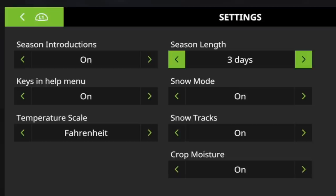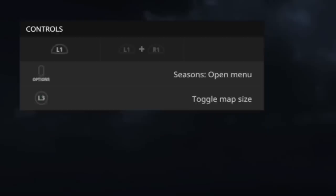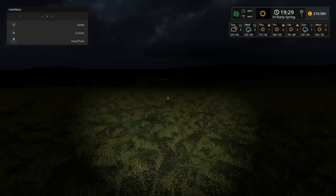If you press L1 and R1, the help window says with the circle button: Seasons Show Weather Forecast. Press circle and you get another bar on the right-hand side. This tells you your days — with mine set on three days per season, I can see I've got two days left for spring: Tuesday and Wednesday. Then Thursday, Friday, Saturday will be summer. Sunday, Monday, Tuesday will be autumn, then it goes around into winter. That gives me an indication of what the weather's going to be doing and helps me decide what I can do.